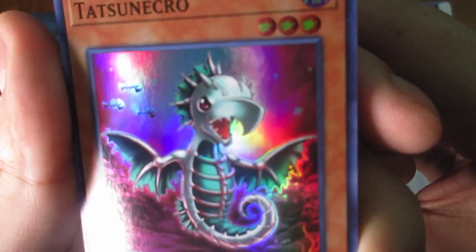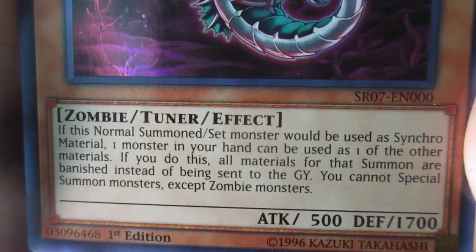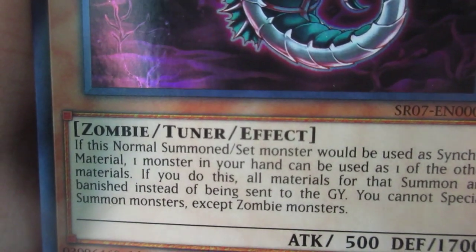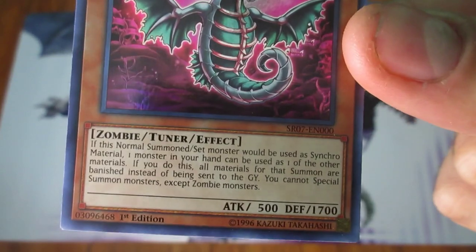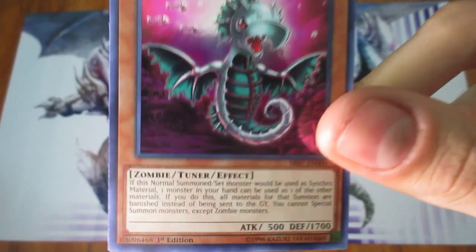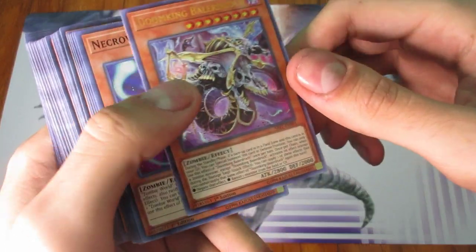Next one is Tatsu Necro — it's actually a cute zombie-like card, Level 3. If this normally summoned monster would be used as Synchro Material, one monster in your hand can be used as one of the other materials. If you do, all materials not on the field are banished instead of being sent to the graveyard. You cannot Special Summon monsters except Zombie monsters. I've never seen this card before since it's obviously a newer one. I actually like the artwork a lot — it's a unique addition to the Synchro lineup. With the new Master Rule coming, Synchros are going to be a little more viable.